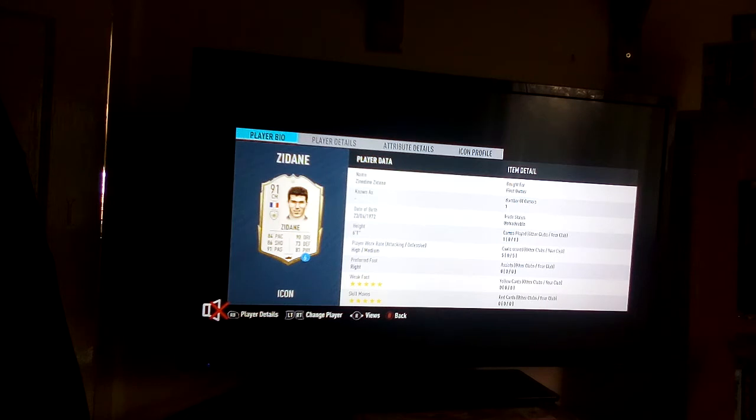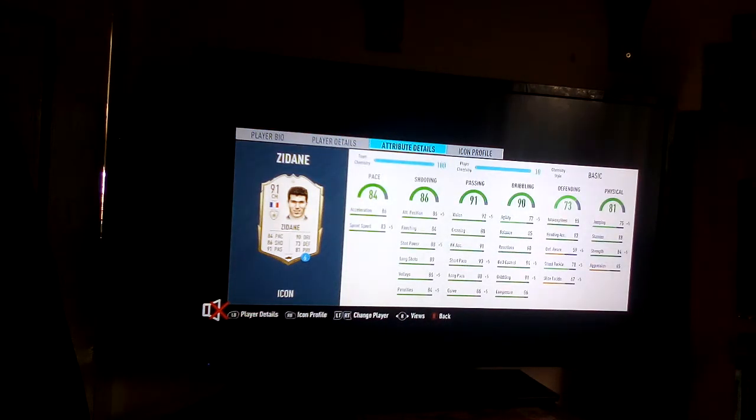The pros about this card: six foot one, which is good especially for a midfielder — he should be able to win aerial duels. His five-star combo is very decent. He has alright pace, which is fine for midfield, and with the Hawk you can play him CAM or even striker. Shooting is really good: long shot, shot power, finishing, attacking positioning, volleys, and penalties are amazing.